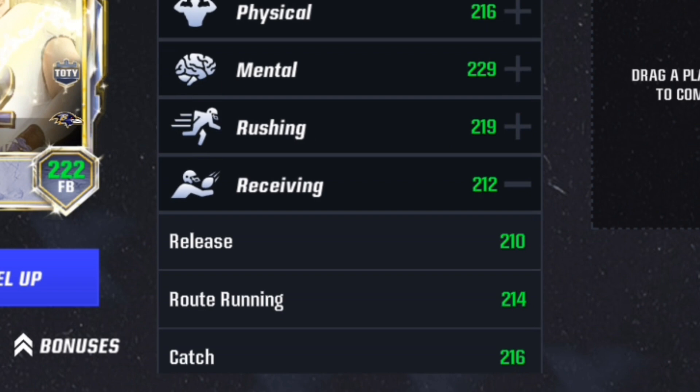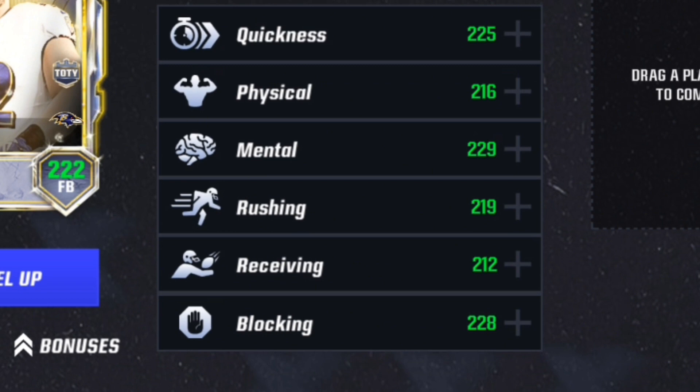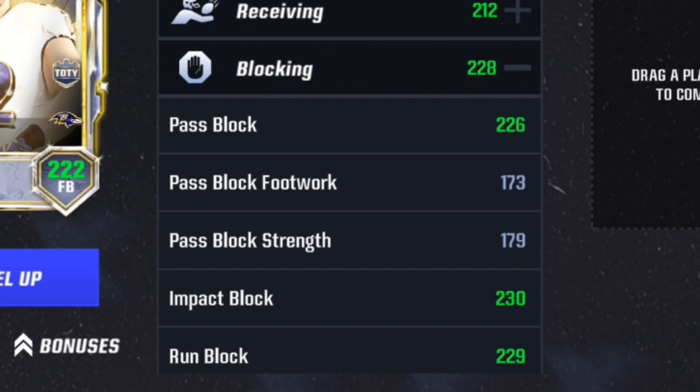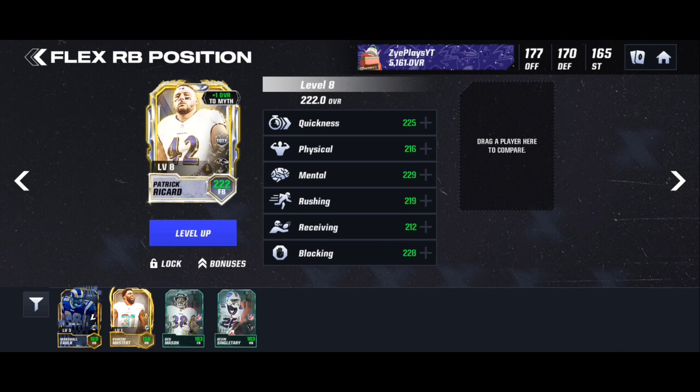For receiving: 210 release, 214 route, 216 catch, 210 catch in traffic, 163 spec catch — so not gonna be the best there, but he can definitely catch a ball or two. For blocking: 226 pass block, 173 footwork, 179 strength, 230 impact block, and 229 run block, 183 footwork, and 186 strength.